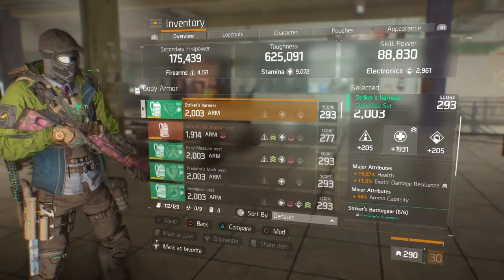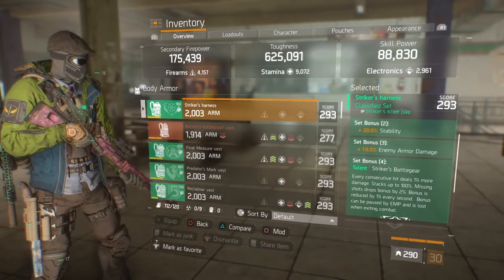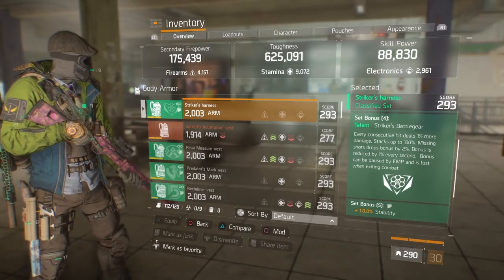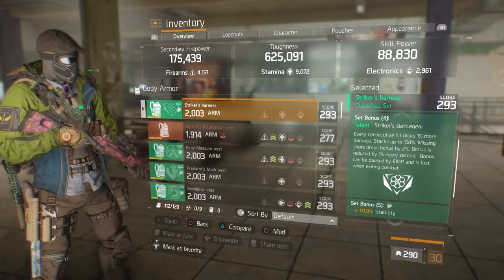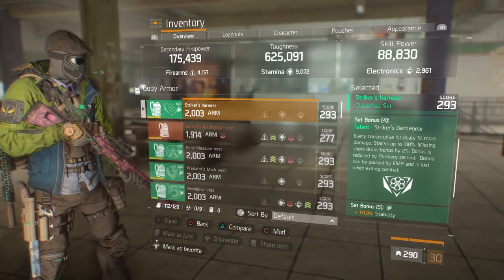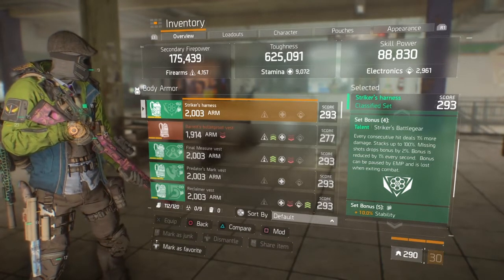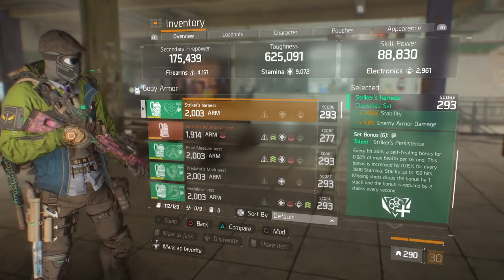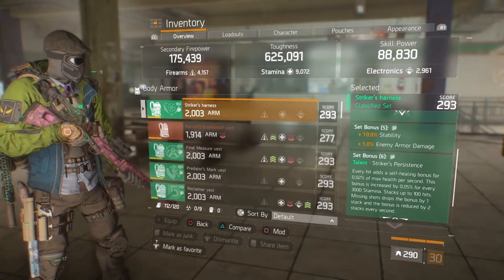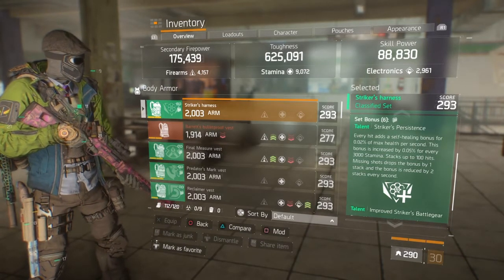Let's start with the striker build. The two-piece bonus gives you 20% stability. The three-piece bonus gives you 10% enemy armor damage. The fourth piece bonus is every consecutive hit deals 1% more damage, stacking up to 100%. A missing shot drops the bonus by 2%, it's reduced by 1% every second, can be caused by an EMP, and is lost when exiting combat. The fifth set bonus is an additional 10% stability and 5% enemy armor damage.